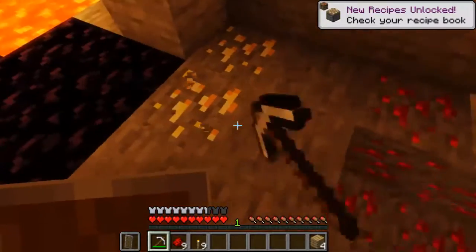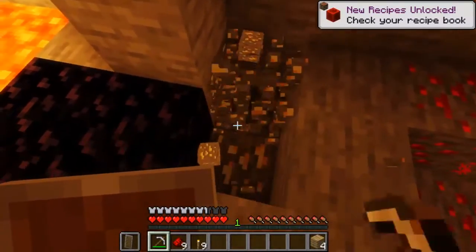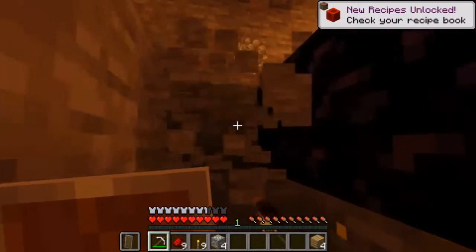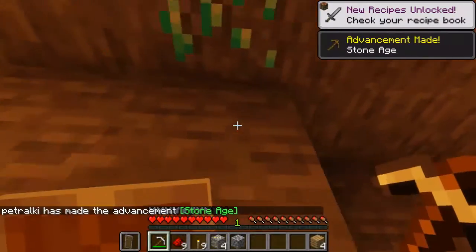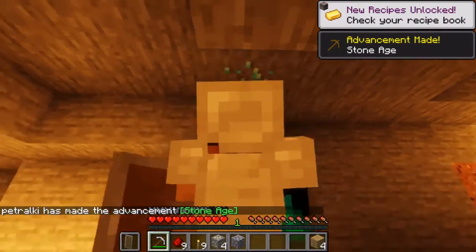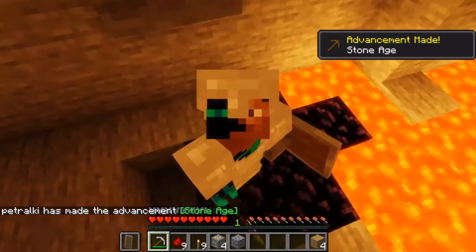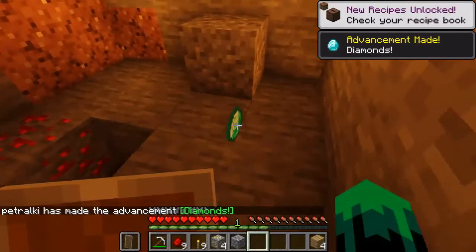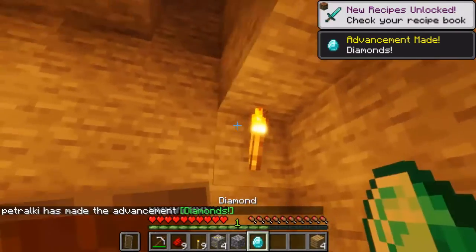Everything's nice — I get some gold. Look, everything is just brighter with this, which is so cool. Let me break some diamonds. I'm gonna break it in third-person view — actually not. I don't see a big difference with the diamond, but the torches look really nice.